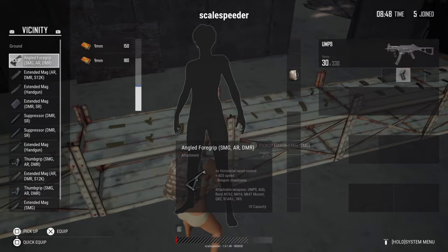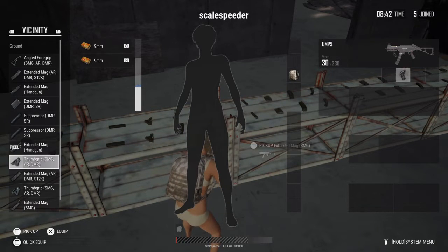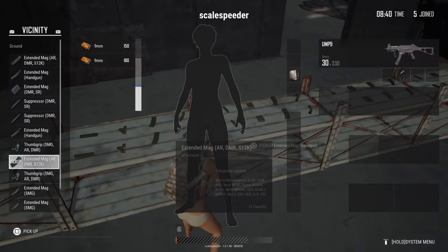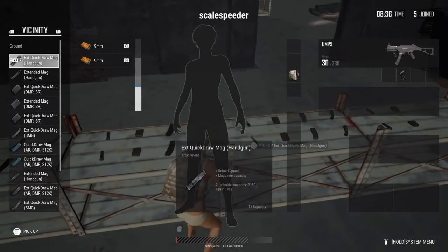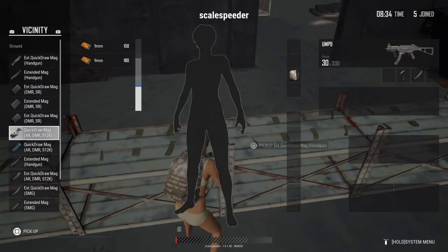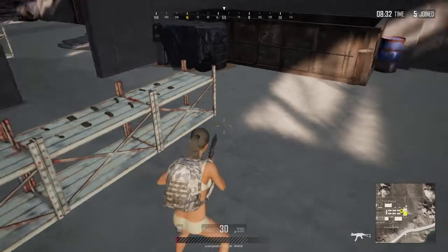You'll also want, if you can find one, an extended magazine quick draw first. Stick one of those on, then if you can find an extended put that on. Obviously the best thing is a quick draw extended mag — there we go, we'll put that on.